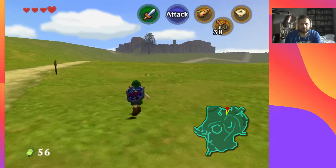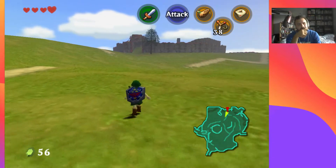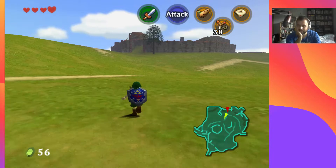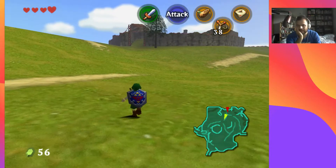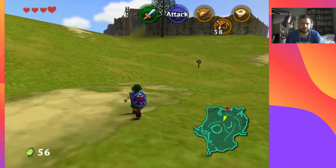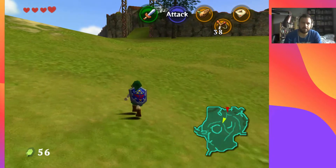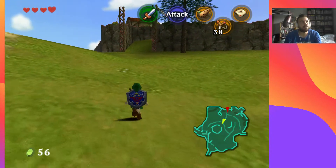Let's go to Lon Lon Ranch. I think there's the find-the-chicken game for a piece of heart — there's certainly another piece of heart I can get, maybe two pieces of heart in here, not much else.